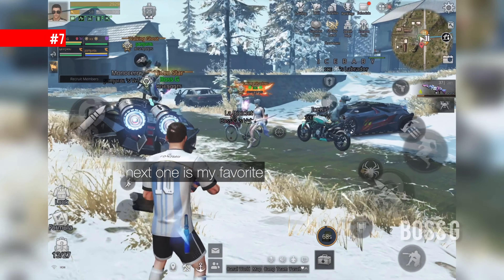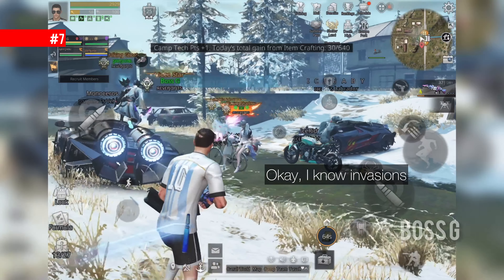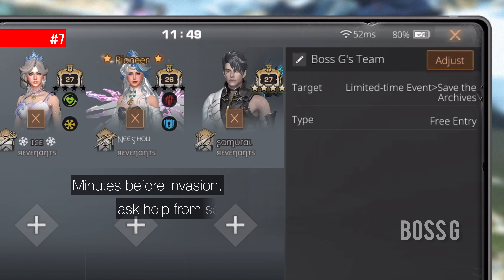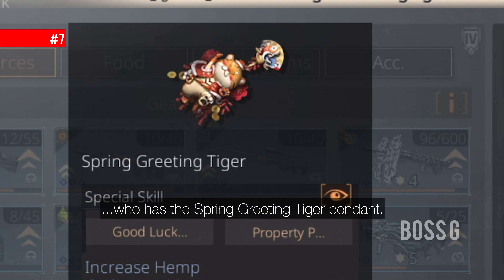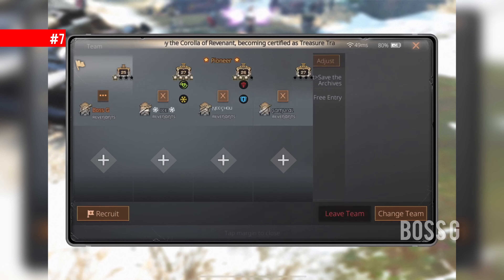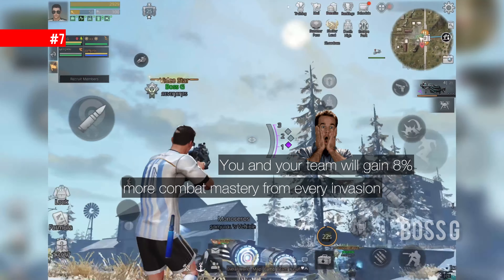This next one is my favorite — you can do this trick during invasions. Minutes before invasion, ask for help from somebody in your camp who has the Spring Tiger Pendant and make an archives team together with camp mates. You and your team will gain 8% more combat mastery from every invasion.